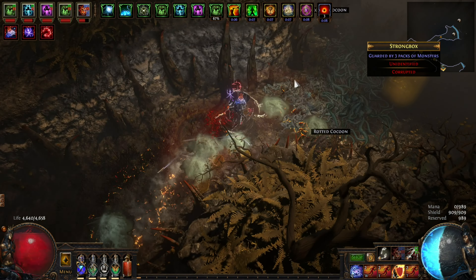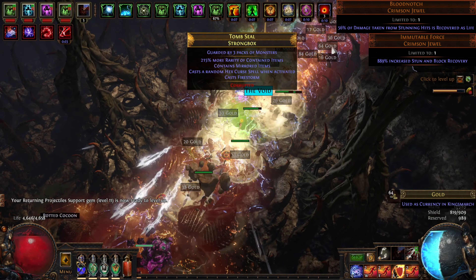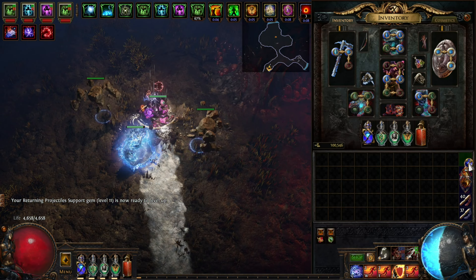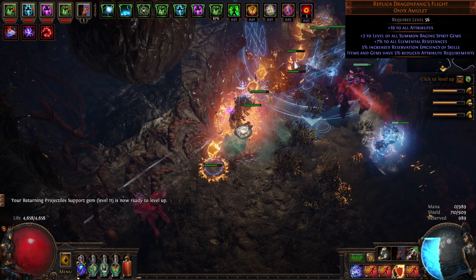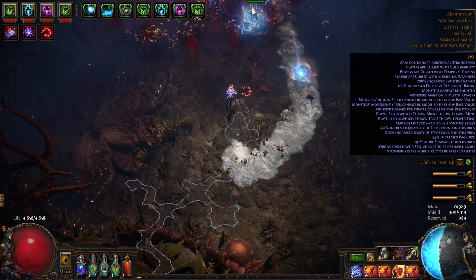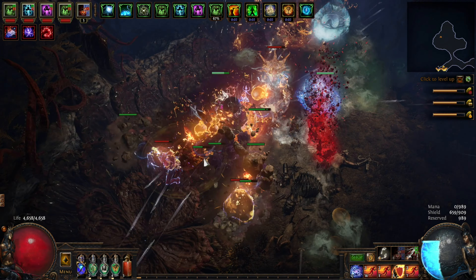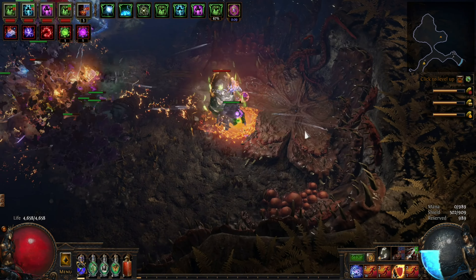I tested the Blood Notch and Immutable Force jewels myself and liked them a lot but ultimately chose not to use them. They would push my recoup to over 200 on stunning hits. Something else to consider is maybe the Replica Dragon Fangs Flight amulet and the Amanamu's Gaze jewel for more minion life and DoT damage respectively. The Voll's Vision shield would help cap our blocks super easily, but our damage would be about one-third of what it is, and I think that is just too much of a sacrifice for that extra tankiness.